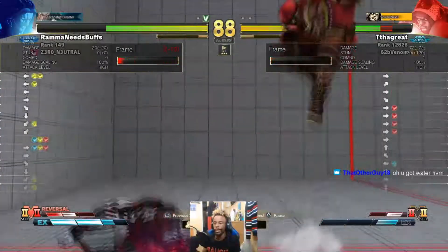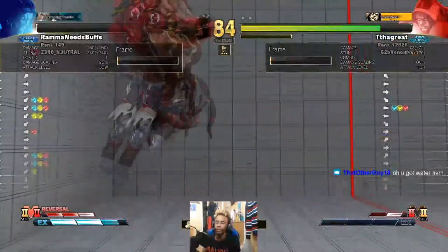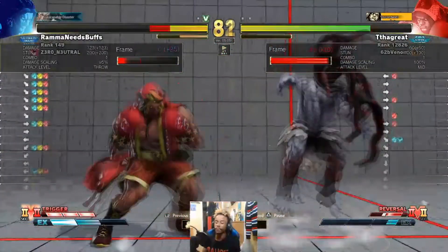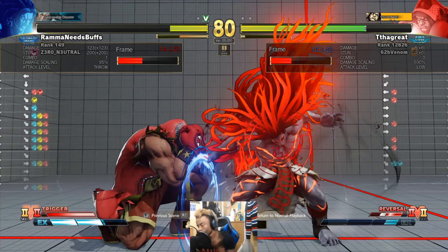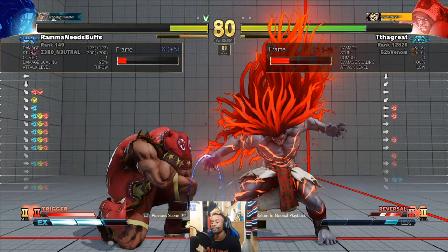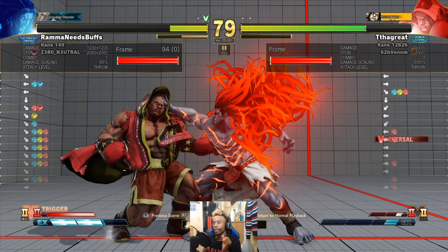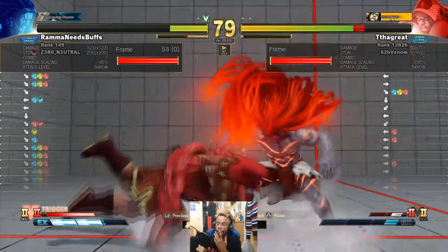That was a good scoop smash on his part - he kind of committed to it but that was a good scoop smash. Another mistimed command grab. Whenever you activate trigger and you see that your opponent didn't get hit by the activation hit, it's always a safe option to go for a grab. Two options: one, if they don't V-reversal you get the grab. Or two, if they decide to V-reversal like this Balrog did - grab always wins. Anytime your activation hit is blocked, you're never wrong for going for a grab or a stagger hit.